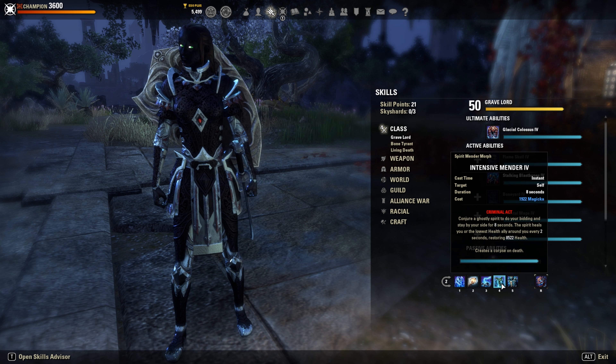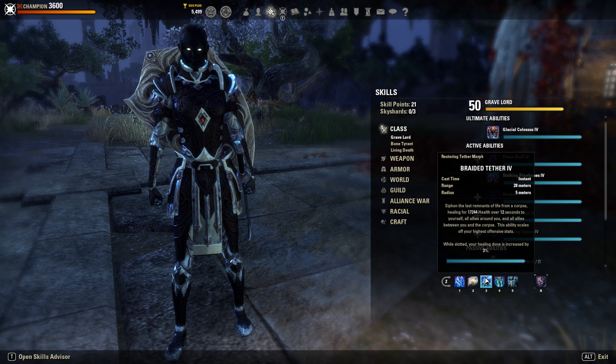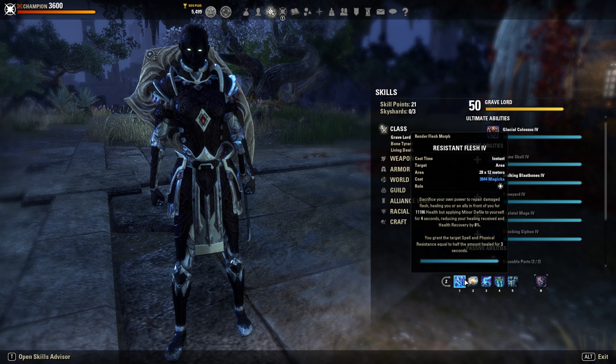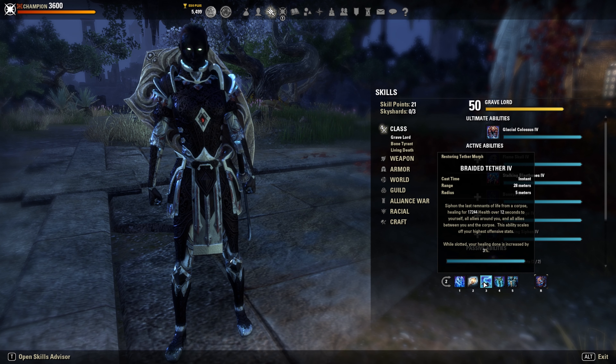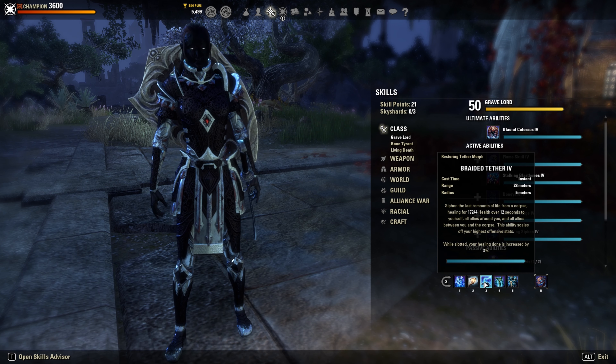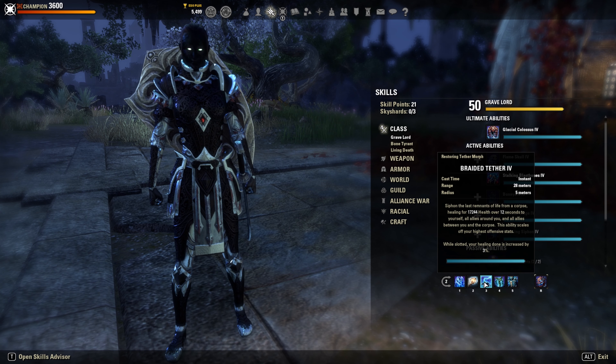Intensive Mender doesn't proc it because it doesn't count as your own healing, but Tether and Resistance Flash are more than enough. Resistance Flash is our burst heal and also helps get group members out of trouble. Race Against Time is our snare removal and gives overall speed. Braided Tether is a nice healing over time and helps you get really high uptime of Spellpower Cure, also on your group members.